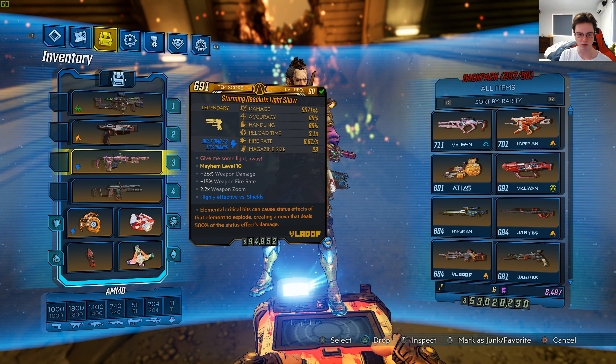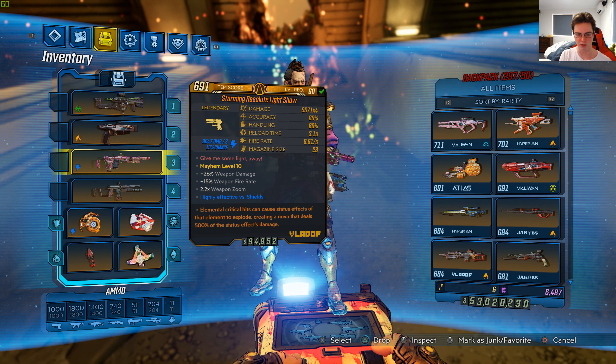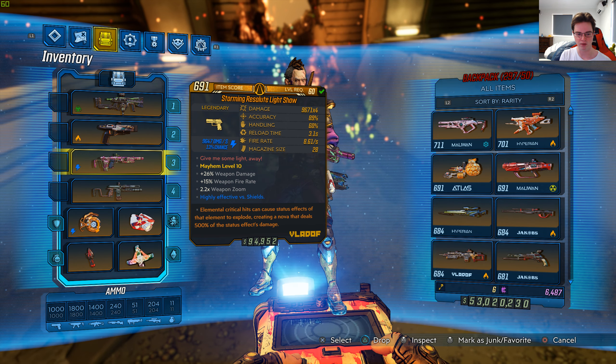Mayhem level 10, 26% weapon damage, 15% weapon fire rate, weapon zoom 2.2 times, highly effective versus shields. Elemental critical hits can cause status effects of the element to explode, creating a Nova that deals 500% of the status effect's damage — that's the anointment. It's a Vladov pistol with 9,647 damage per second, shock, 13% chance.